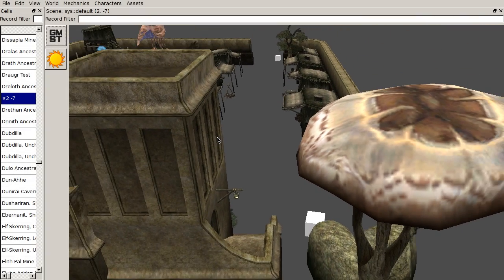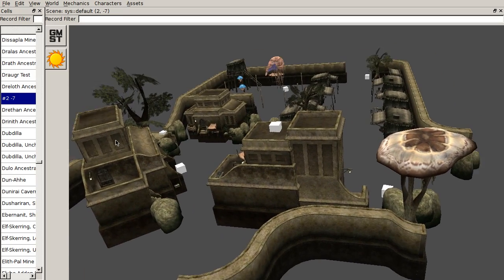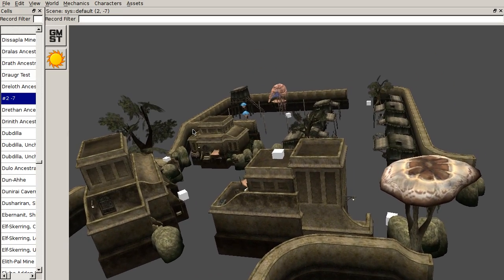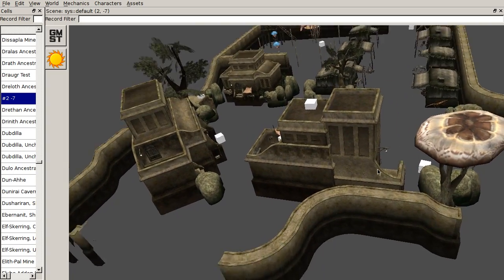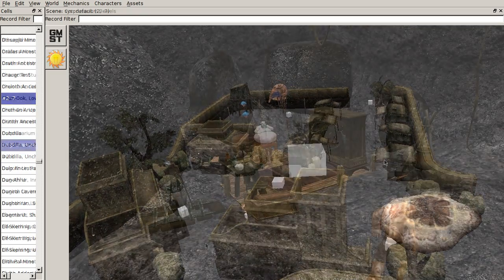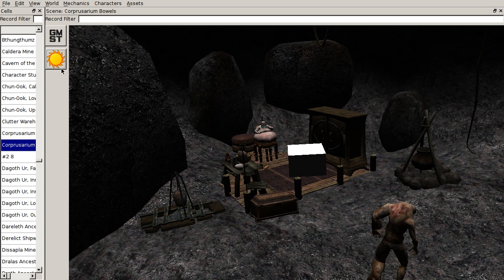Moving on to OpenCS. We showed some initial rendering capabilities in the last release. Now we can render objects as they are actually placed in interior and exterior cells. Other capabilities such as rendering terrain will of course come in future releases. There are now also proper icons for different lighting modes, though the icons on the navigation buttons are still placeholders.